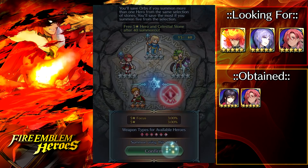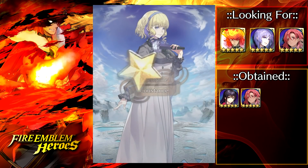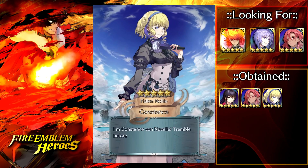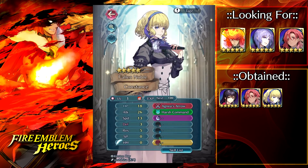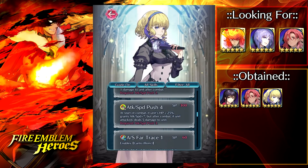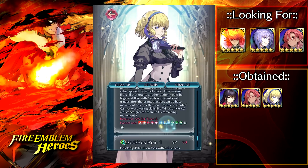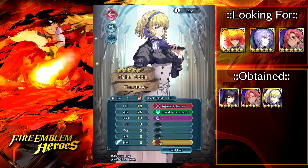We're just speeding through these summons because I don't want this to go on for too long. We managed to pull Constance — I mean, I'll take it, I have nothing against Constance. We pulled plus HP minus defense. Like I said, she is stacked to the brim with good fodder skills: she's got Attack and Speed Push 4, Attack and Speed Far Trace, which is really good, and Speed and Res Rein. All great skills, and she's a pretty solid unit herself.